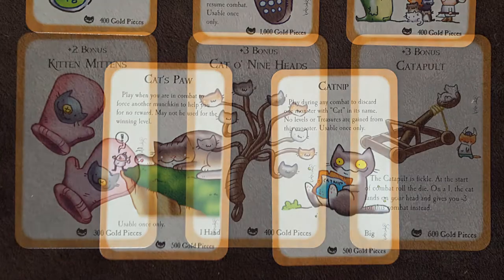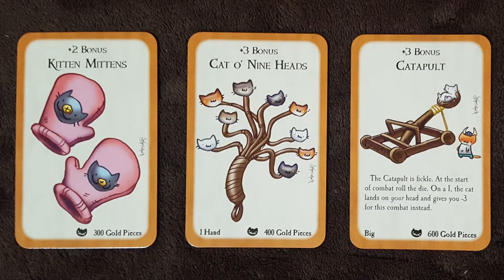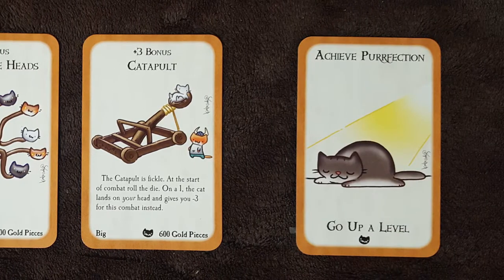Then we have our items. We have plus two Kitten Mittens. Plus three Cat-a-nine Heads. Plus three Cat-a-pult. And then we have one go-up-a-level for achieving Purrfection.